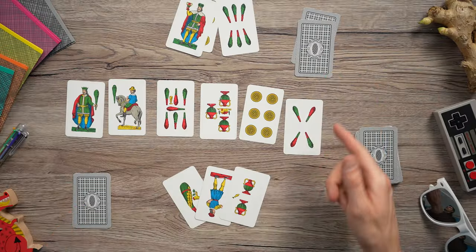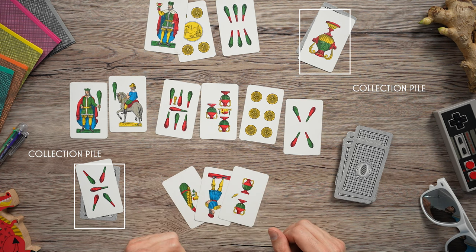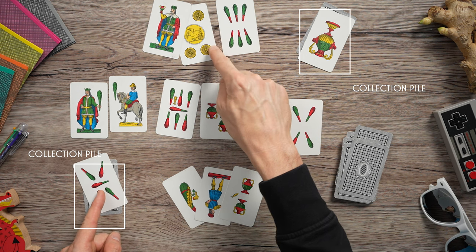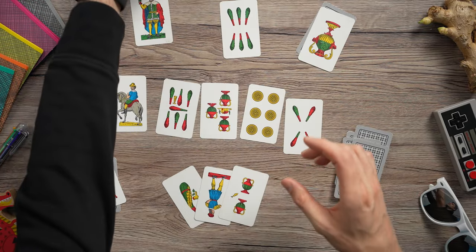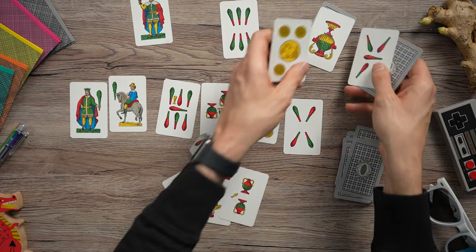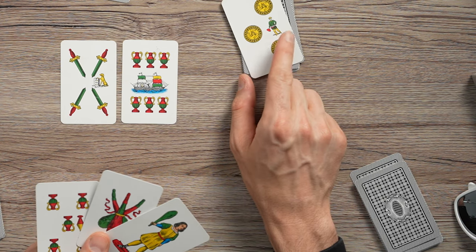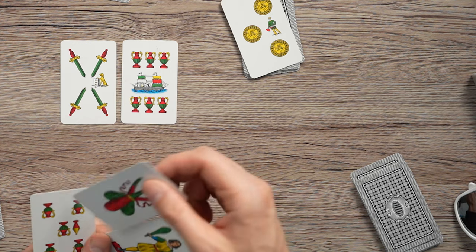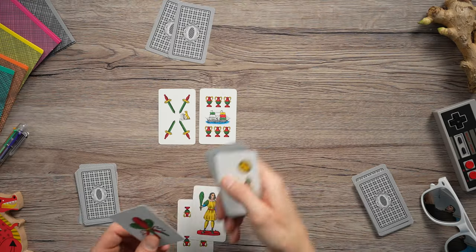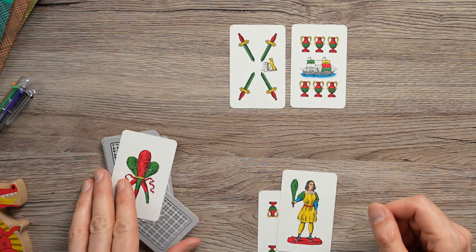So it's called Rubamazzo — how do you steal these piles? On your collection pile, you must leave the last card you picked up face-up. If on your turn you have a card of the same value as the one shown on your opponent's pile — in this case a 5 and a 5 — then you can Ruba the Mazo, or steal the pile. You do this by taking your 5 and placing it on their 5, then taking those cards and adding them to your pile, leaving your last played card on top. Here's another example: the opponent's last pickup was a 3, shown on top of their pile. In my hand I have a 3 of clubs. Instead of playing this card to the pot, I use it to play upon their deck and steal their pile. I take their whole pile and put it on top of mine, placing my thief card — the 3 of clubs — on top of the pile.